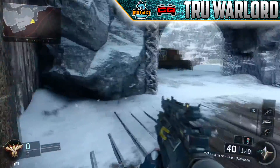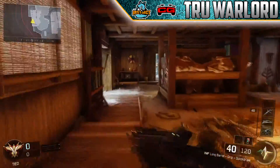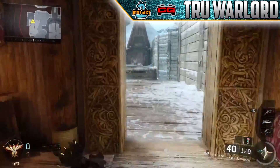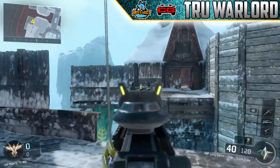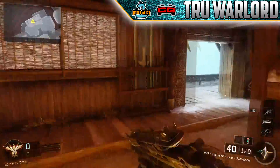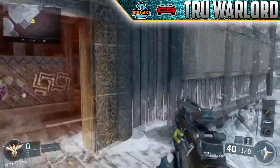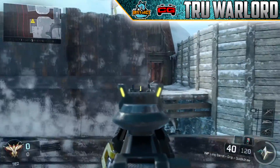Especially in a domination game or something like that, they're always flooding this side of the map. First off, I would recommend not running through these doors because you're probably going to meet somebody standing in that door shooting at you. You should probably go through this door right here, or use that wall run to get over here, and then use this little position right here to your advantage — you can peek out.